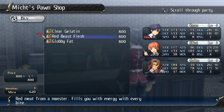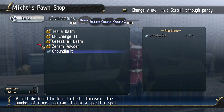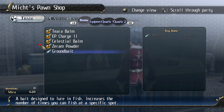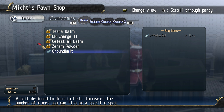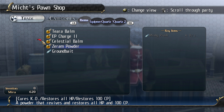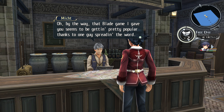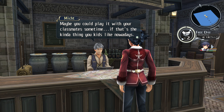These are monster ingredients — they're too expensive for me right now. Exchange. I could convert a normal Tira Balma to Tira. What does that do? Zerum powder requires a mishy plush. 'By the way, that blade game I gave you seems to be getting popular thanks to one guy spreading the word. Maybe you could play it with your classmates sometime, if that's the kind of thing you kids like nowadays.'